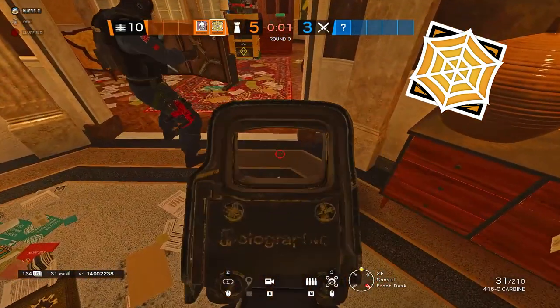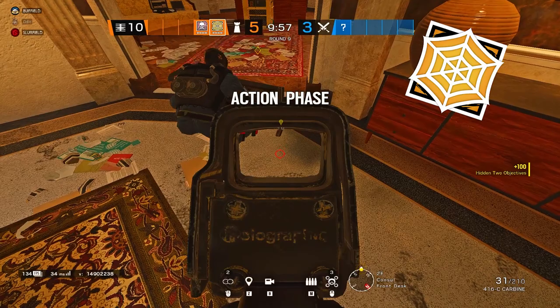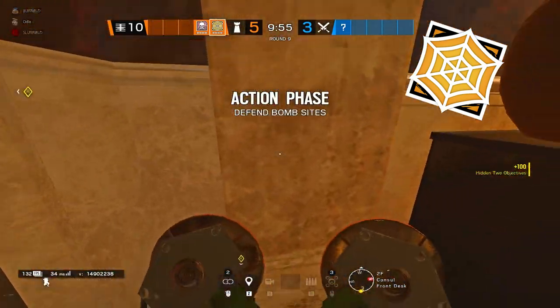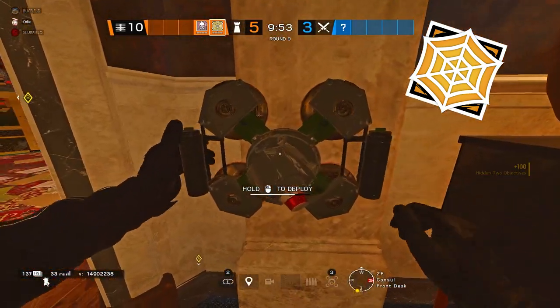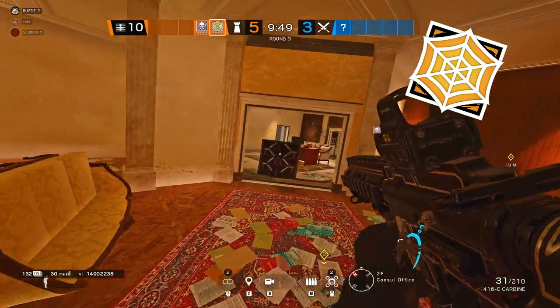When pairing Jager with an operator with a shield, make sure to put a nice space in between the wall and the shield so you can actually put an ADS in between. This allows it to not get destroyed very easily, and people would actually have to burn the ADS to destroy the shield.